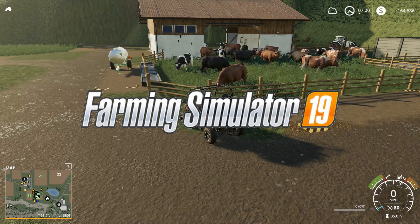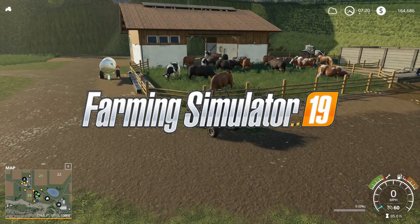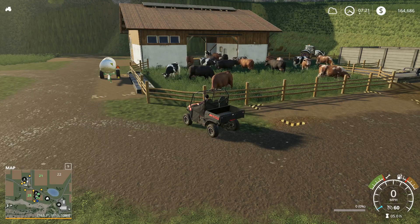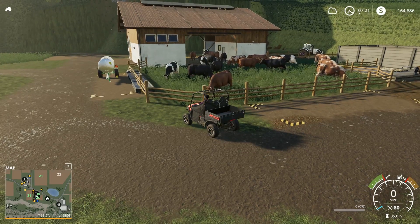Hello again, this is Tenacious Viking TV. Welcome back to Farming Simulator 19. I'm Tenacious Viking, your farmer host. We are at the cow pasture, obviously admiring our herd of cattle. We now have 30 — 10 of each kind: brown, black, brown and white, and black and white.